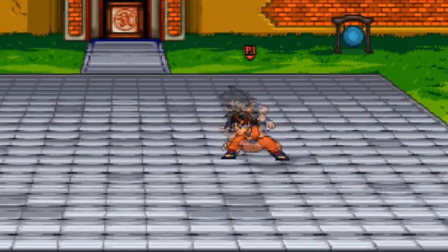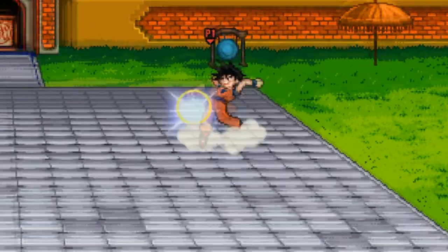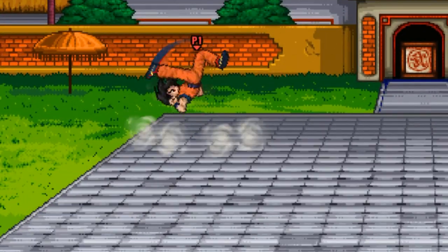Where Goku's teleport in neutral shines the most is out of a Short Hop and a Full Hop. This is mostly because of something generally referred to as the teleport slide. Landing the teleport from this height will carry the momentum into landing, which gives you a small boost.